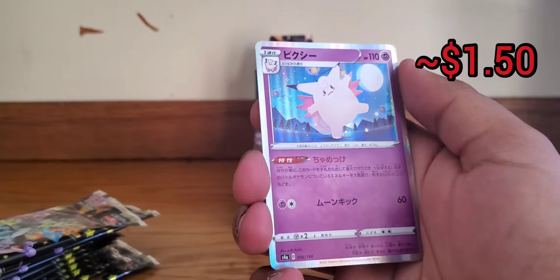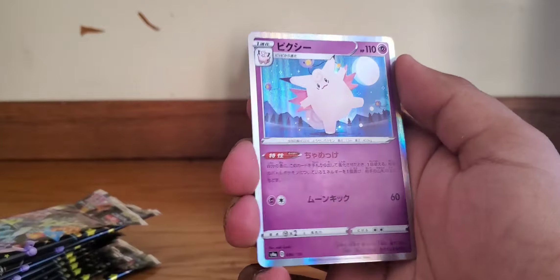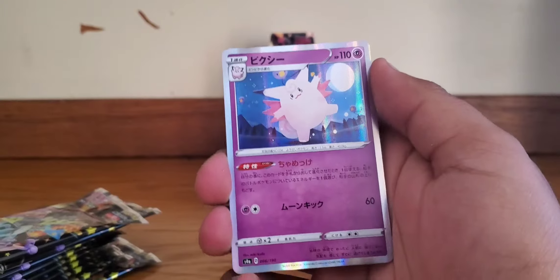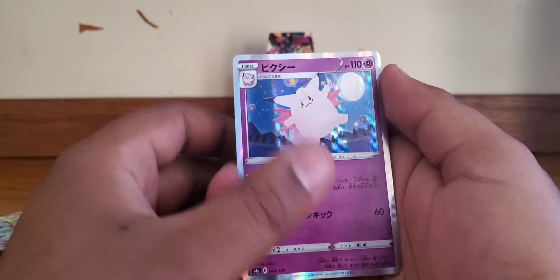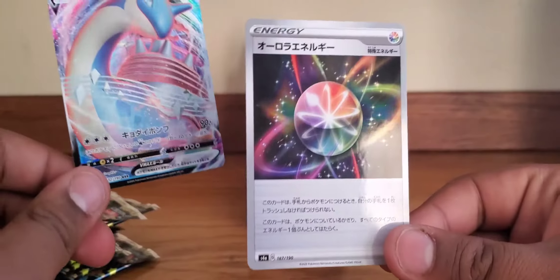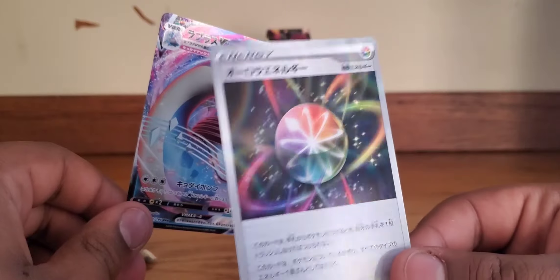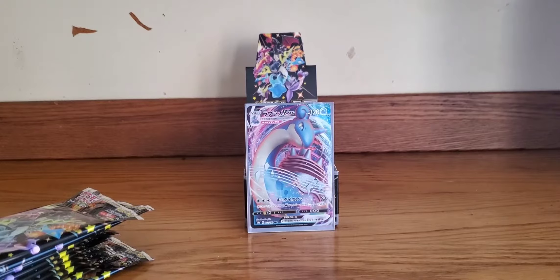We got a fire energy, a holo Tapu Koko I think, and a beautiful holo Clefairy in the sunlight or moonlight. Then we got a Lapras V-Max and some energy — one of those glossy ones. Alright, let's hop into the next pack.